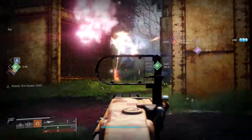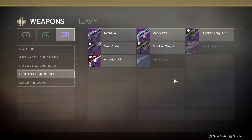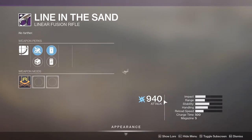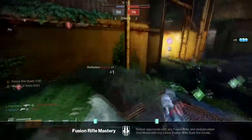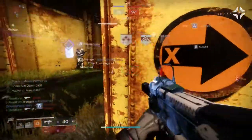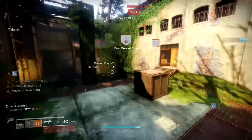Obviously Arbalest is going to be your best choice because if you use Arbalest in your special slot, you can run anything in your second slot, and then in your heavy slot you can run another linear fusion rifle like the Crooked Fang 4FR. Line in the Sand is also an option - I totally forgot about that one. That's how I ended up getting it - I used a lot of Arbalest. It made me realize Arbalest is actually pretty good, and linear fusion rifles in general got a really big buff recently, which is probably why it feels different.